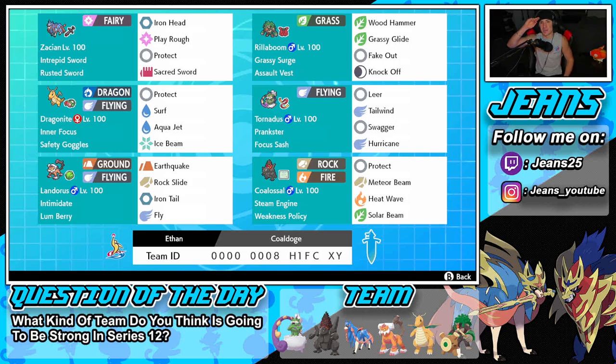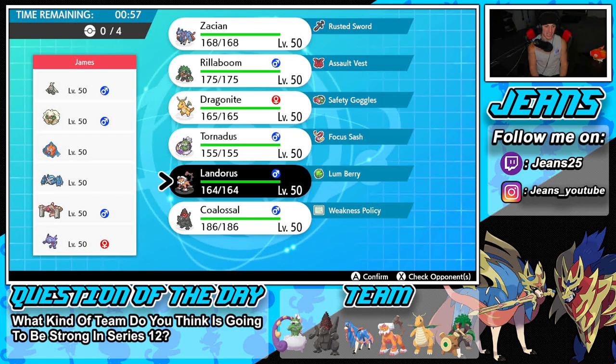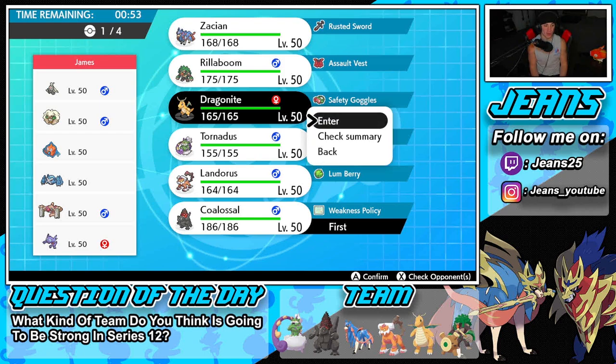Rental code is at the bottom of the screen. Let's hop onto that ranked ladder and get some wins with the Steam Engine Coalossal and Lumbering Landorus team! Battle number one — we're going up against a team with no restricted mons, none at all. It feels like Series 9, but we're in Ultra Ball tier so this happens early in the season. I'm going to lead Coalossal and Dragonite for battle one.